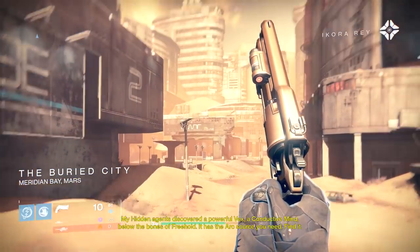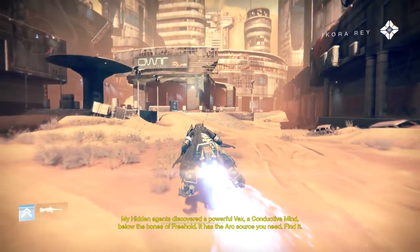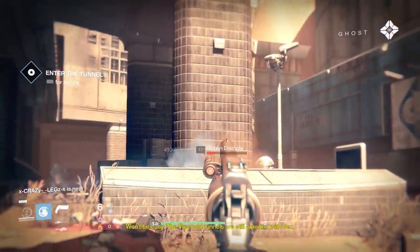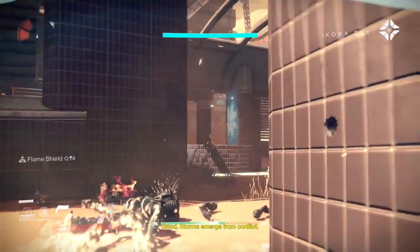My hidden agents discovered a powerful Vex — a Conductive Mind — below the bones of Freehold. It has the arc source you need. Find it. It won't be easy — the Freehold tunnels are still crawling with Vex. Good — storms emerge from conflict.